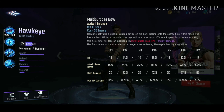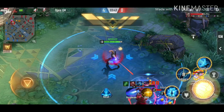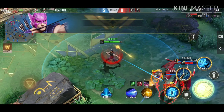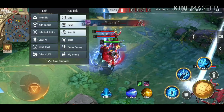Now for Hawkeye's third skill — 'You're All Mine' — with this skill you can lock onto enemy heroes with the lowest HP for six seconds. This skill also gives you more attack speed and additional damage. I'm pressing my third skill now, and as you can see, it gives me more attack speed.